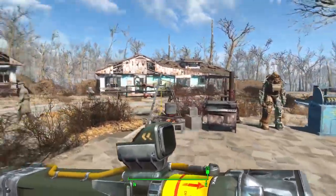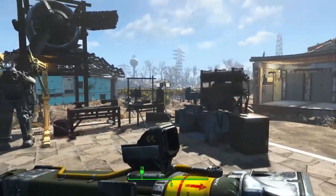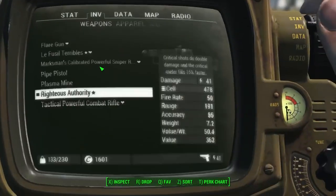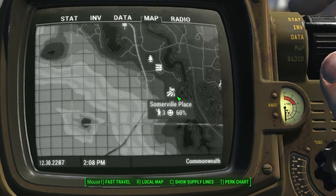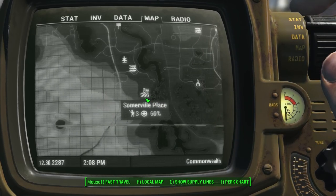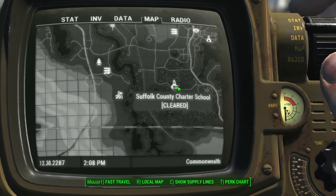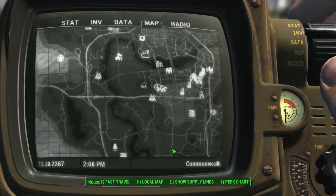Hello everyone, Pallytime here. Welcome back to Fallout. I have been busy. I went down to the southwestern end of the map. There was this settlement that was asking for help with some ghouls. So I went down there, they brought me over to this charter school, and basically I just killed a bunch of really, really easy ghouls.